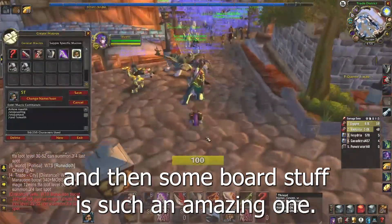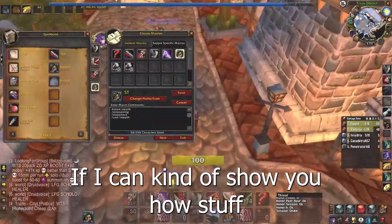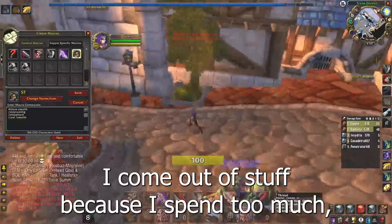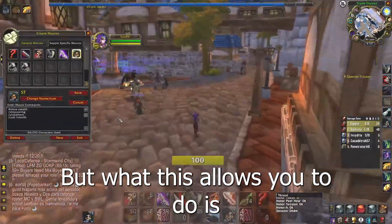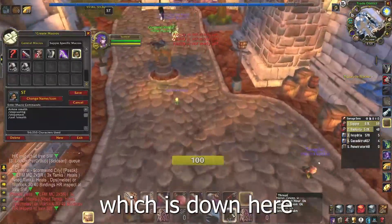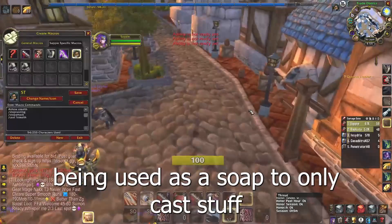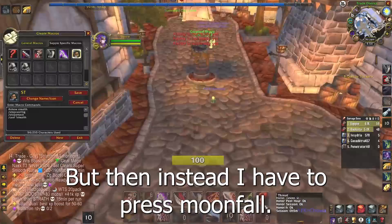Spammable stealth is an amazing one. Without the macro, spamming stealth takes you in and out of stealth repeatedly, which is a pain. With this macro, you can see I'm not coming out of stealth when I spam it — it's set up to only cast stealth once and not allow stealth to recast. You have to press button 4 to come out instead.